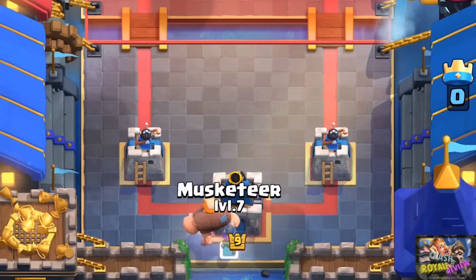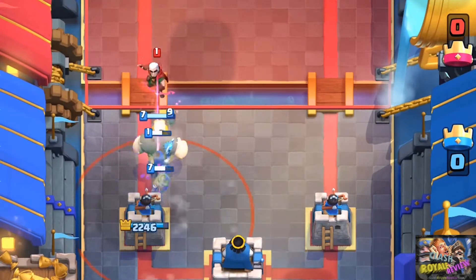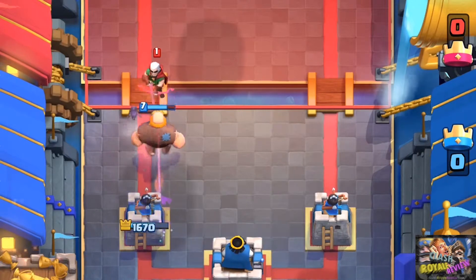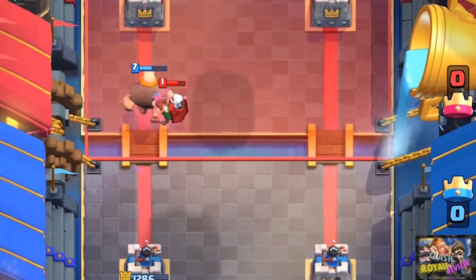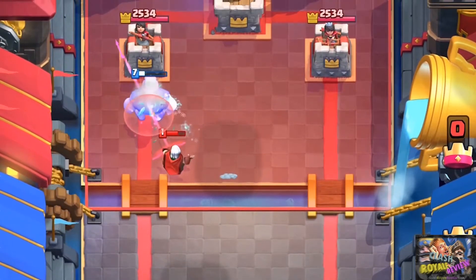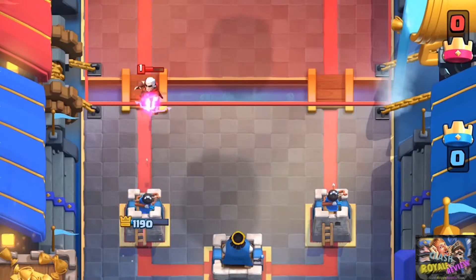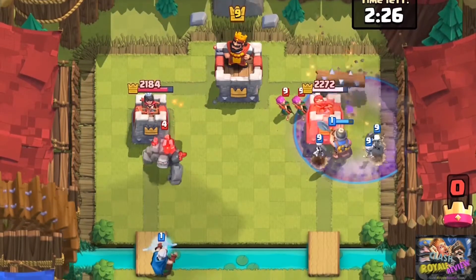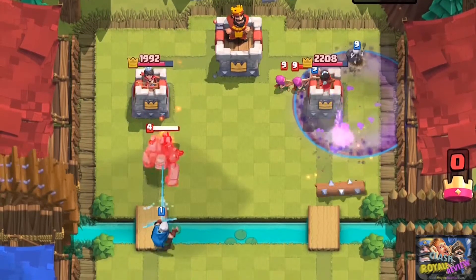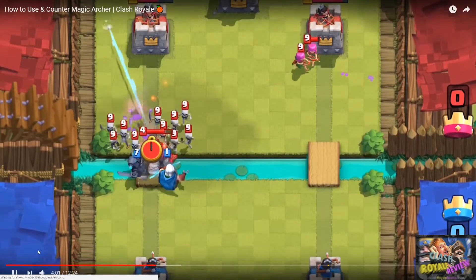In terms of real gameplay, how do you use him? He has two major functions. The first function is to defend against major beatdown pushes. He wrecks a Giant, Night Witch, and Musketeer, and literally deals 1200 damage to the tower because that Giant is in position for him to perfectly chip the tower. In this real gameplay example, I noticed my opponent put a Golem in the back, so I decided to punish him hard to ensure he had no elixir to wipe out my Magic Archer.